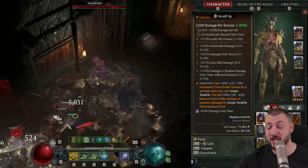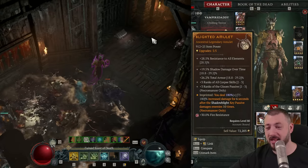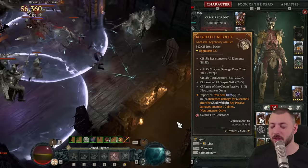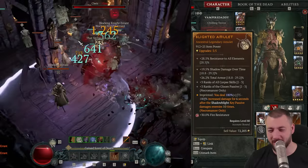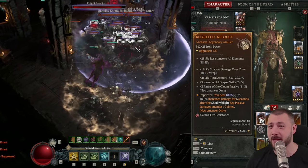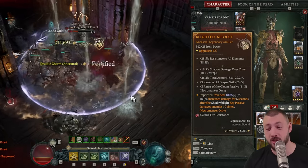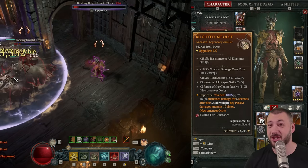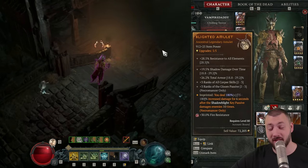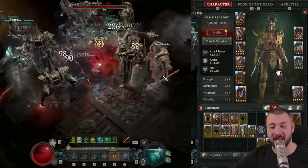There's an argument between having Corpse Tendrils on your amulet over the Blighted aspect, because Corpse Tendrils have a higher uptime than the Blighted aspect, whereas the Blighted aspect just makes the damage go crazy. If Blighted is on an amulet, it's 30% plus critical strike chance and 60% damage — that's 180% multiplicative damage on everything you deal, which also buffs the Corpse Explosions and the key passive. If you want the Gloom passive, then Corpse Tendrils with total armor and shadow damage over time is brilliant. If you have a high roll Corpse Tendrils, maybe slap that on the amulet and the Blighted aspect on your weapon.